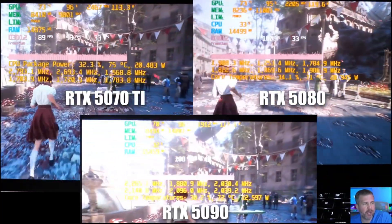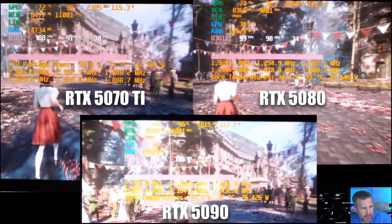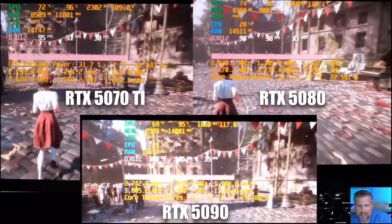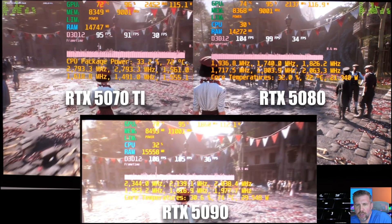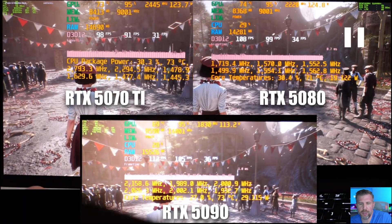Turning on frame gen in Expedition 33 increases the gap: 8.8% faster on the 5080 and 14.3% faster on the 5090. Enabling frame gen allows better utilization of the GPU's performance within this tight power envelope. GPU wattage here is about 115 watts on the 5070 Ti, 116 on the 5080, and 112 on the 5090, because the CPU uses only about 20-30 watts, giving the GPUs a bit more dynamic boost than in Baldur's Gate 3. Overall, Expedition 33 plays great on all three machines, but will be a bit smoother on the 5090.